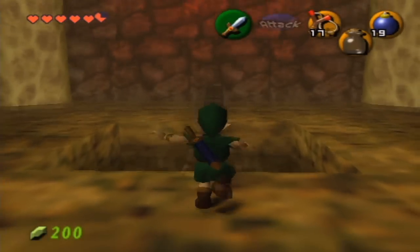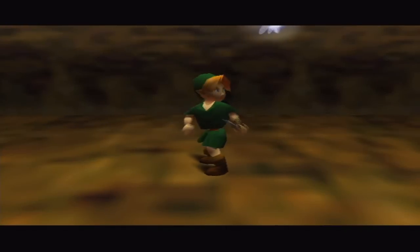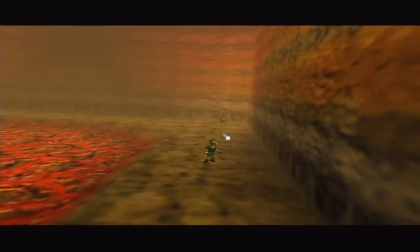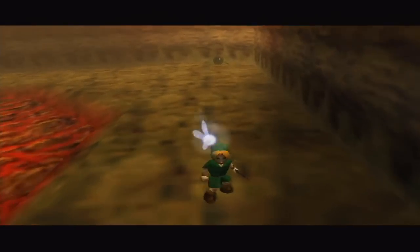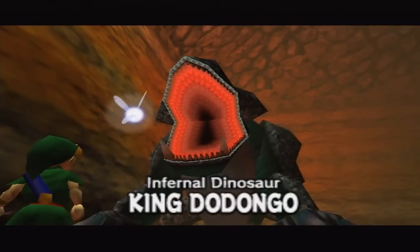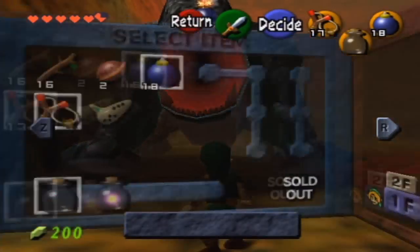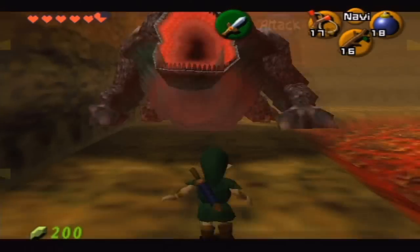Luckily they put bombs there just in case you didn't have any. I love how I forgot to go get that shield after I was just telling you guys that if my shield gets burned I'd go back and get it. Is this the Dodongo I've been waiting for? King Dodongo — Infernal Dinosaur! The music and everything here — I'm not sure if this played during Goma's fight or not — but that little jingle is just awesome.